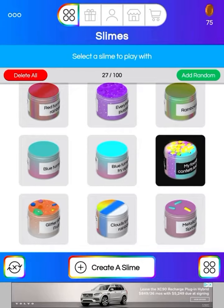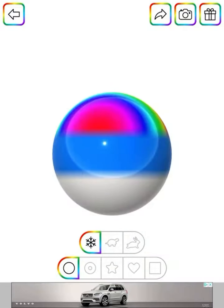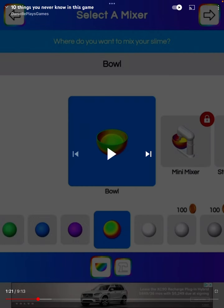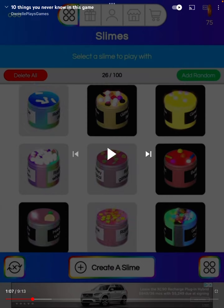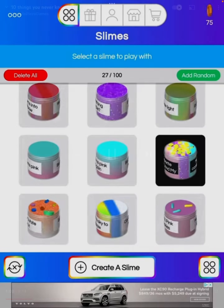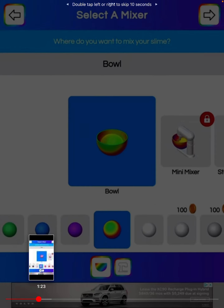Select a slime. Number five: add slimes. Number six: play with slimes.